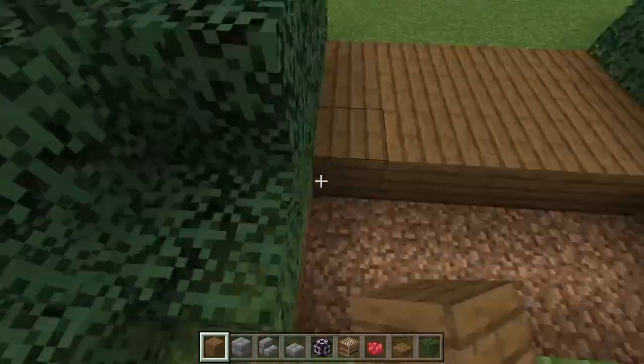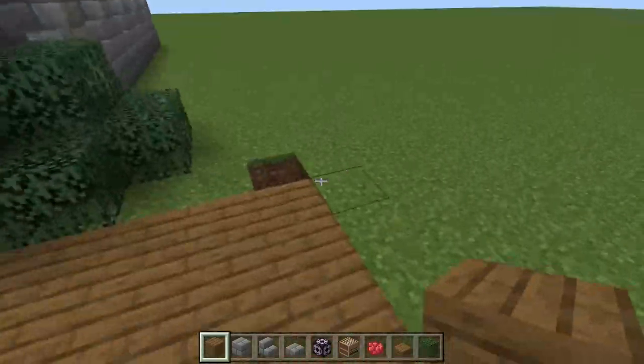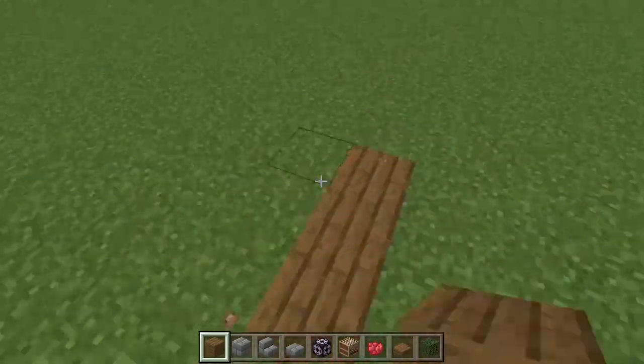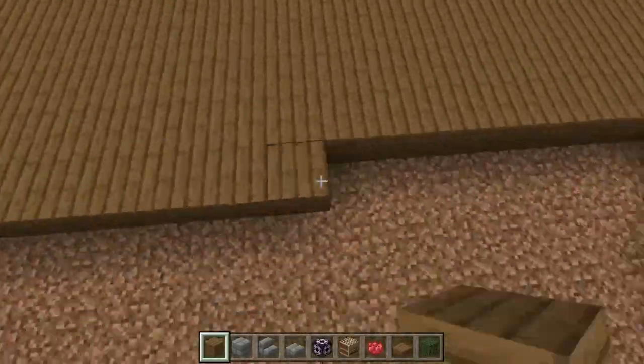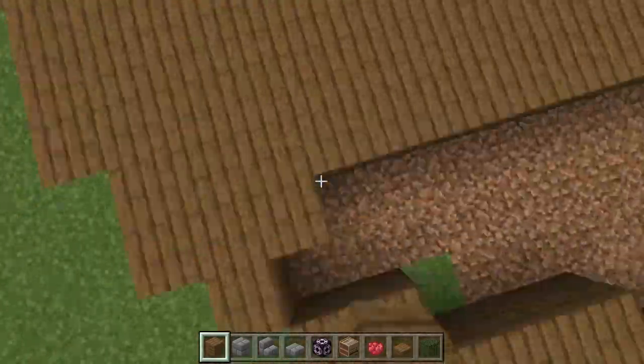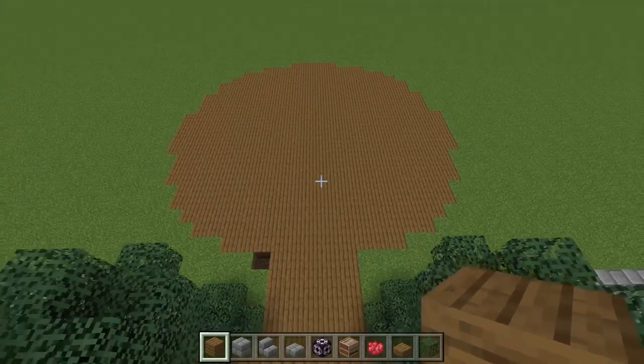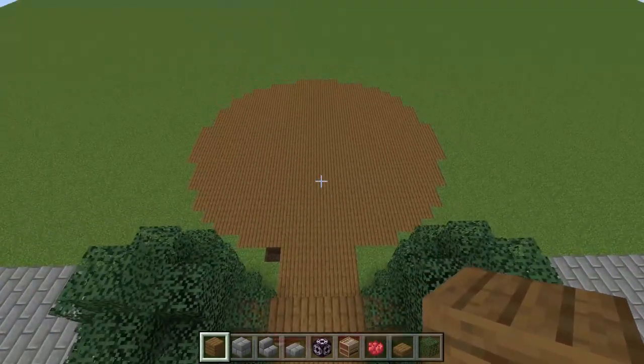Now that that's all done, I'm going to start working on the pathing. There's going to be like some kind of mini plaza that you go into when you first walk into the zoo. It's going to split off into three sections, as you guys will see here in a second as soon as I finish. There we go — as you can see, it will split into three sections.